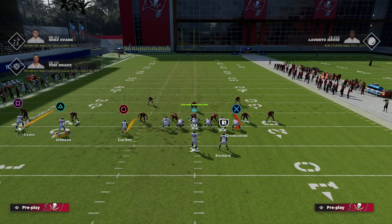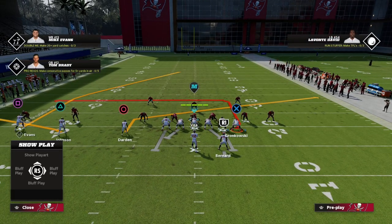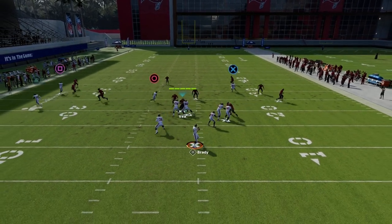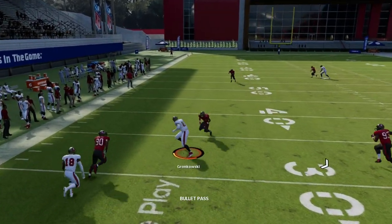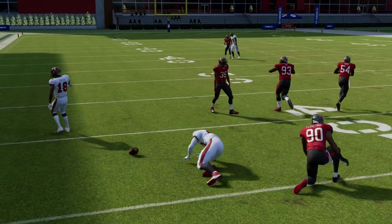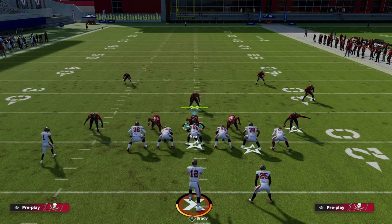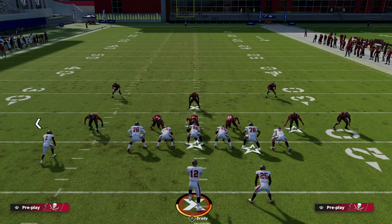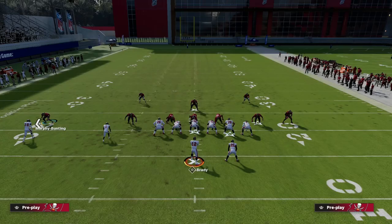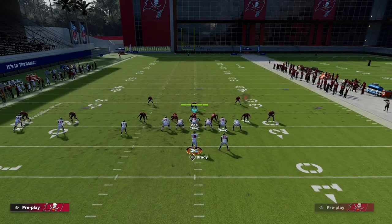If you have Tight End Apprentice you can put this guy on a tight end apprentice post and it will be very effective. Basically we look to the slant — if that's not there, we look to the tight end. As you can see, the tight end route is money. It will be money in Madden 22 as well — it's one of the best ways to beat man to man. Now I want to show you some zone manipulation that I think is really interesting.